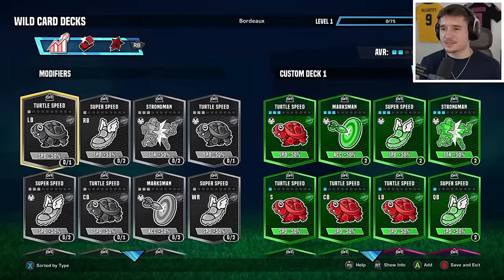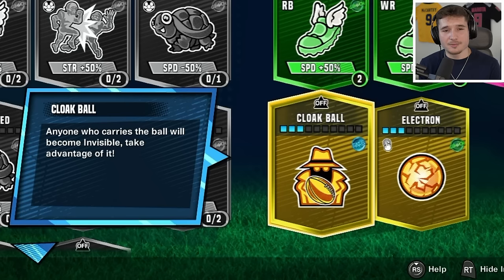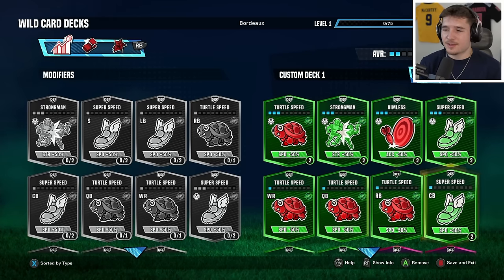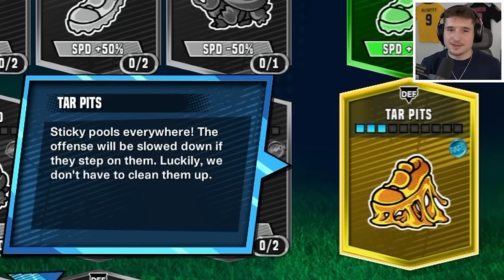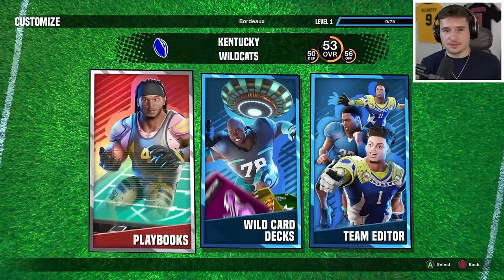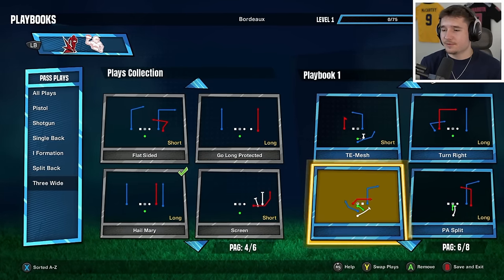Now I need to get our wildcard deck sorted so we're ready to play. These are the power-ups we'll be able to use, and we have quite a few to choose from. There's one called Cloak Ball which makes anybody carrying the ball invisible. On the defensive side there are ones that make us faster or them slower, but I want to focus on Tar Pits to slow down the offense. As for the playbooks, you can customize those too, and I want to make sure we have the screenplay, so I'm going to replace it for IF Drive.